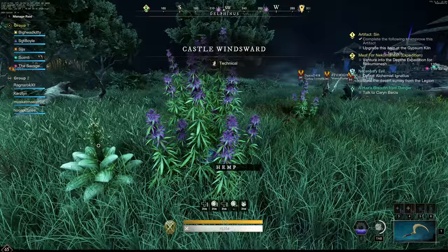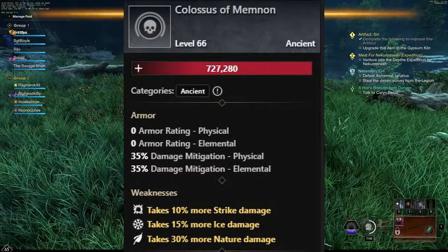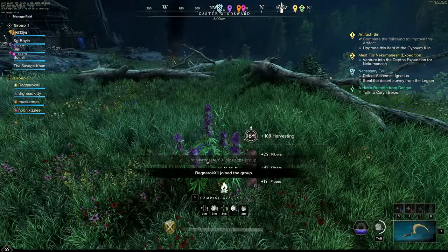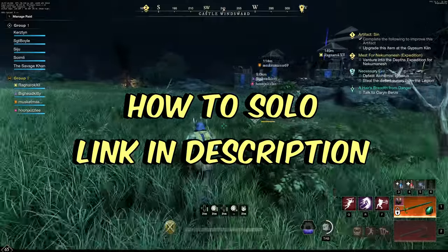When you reach the top, you will see a couple of guards as well as the elite monster Colossus Amemnon. If you are going in as a group, it will be trivial to kill the elite mob, but it can be challenging solo. If you are interested in soloing it, I have a link in the description where I will show you how to do just that.